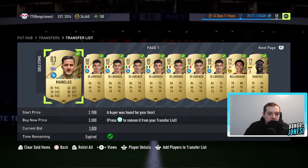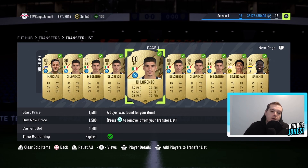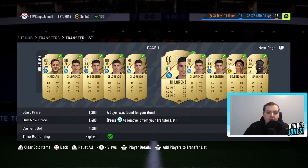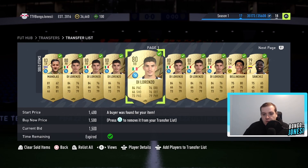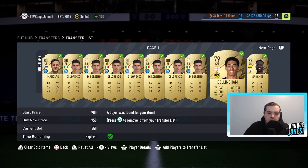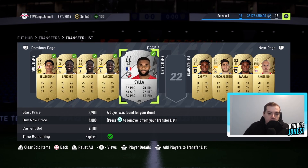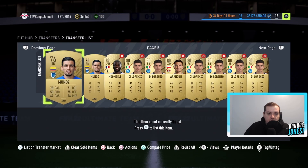So off stream, we did some trading when Colour Barley got announced. We were picking up Lorenzo's for 1,000, then listed him for 1,400, and we've managed to sell quite a few at 1,500 — so we made a few hundred coins there. We bought a Manolas for 2,500 and sold him. Continually selling Bellingham and Sanchez's. Random silver guy for four grand. Happy days.